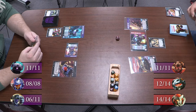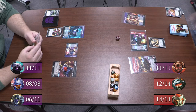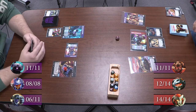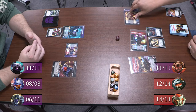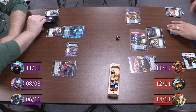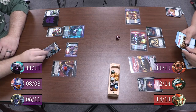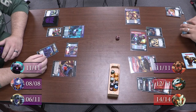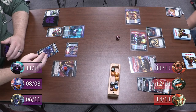Draw a card. I'll flip Chop Shop. I will give Trail Breaker Toolbox. I will go ahead and have Chop Shop go against Caliburst. Five. It's just five. Blocking four a bit.